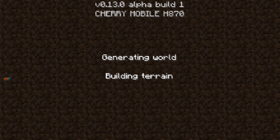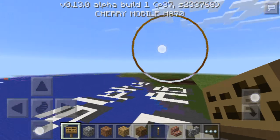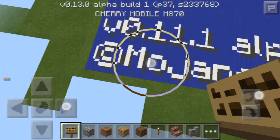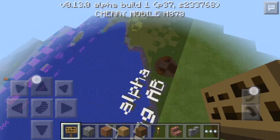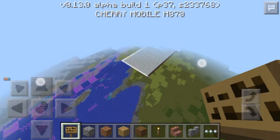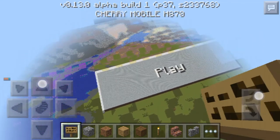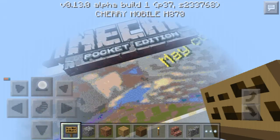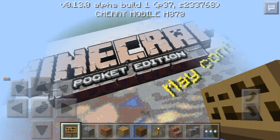All of the maps are in creative mode, so you can do some stuff with them in survival too — it's a building terrain map. This is version 2.11.1 alpha. This is the home screen of Minecraft, and it's very big. You can email me to find out how I made it, because it has so many blocks.